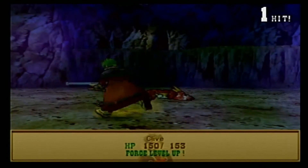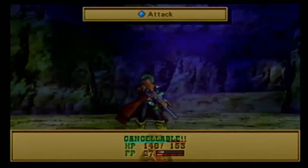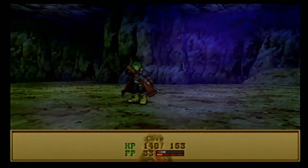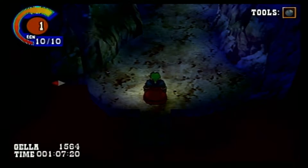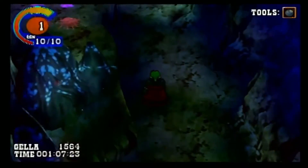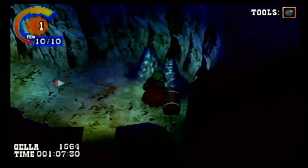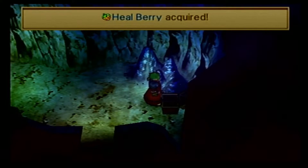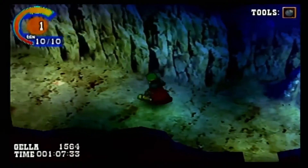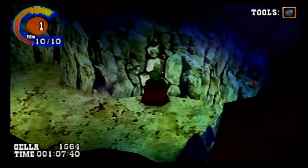Clive starts the game at level 5, so we don't have to be quite as diligent about leveling him up, because he's already where we want him to be. He'll probably hit level 6, maybe level 7 before we're done, depending on how many random encounters pop up. The one downside of Clive early on is his magazine size. Virginia's got 5 shots, Gallows has maybe 5 or 6, Jet has 4. Clive only has 2.